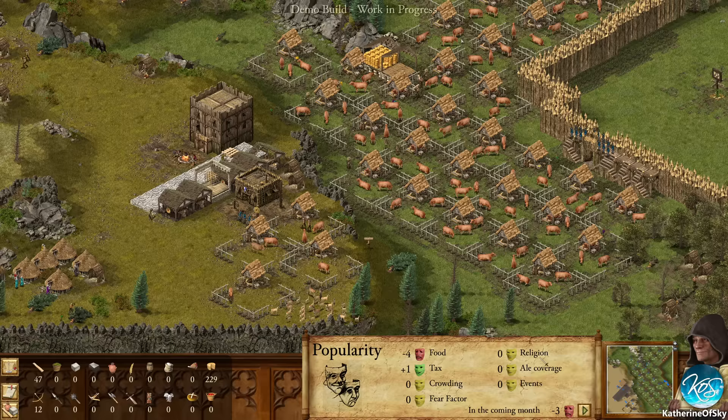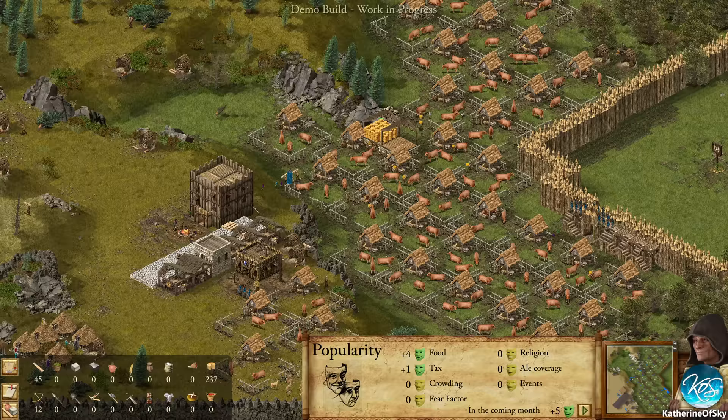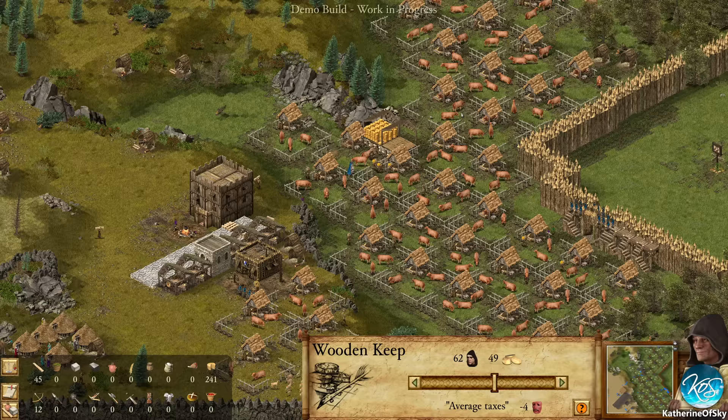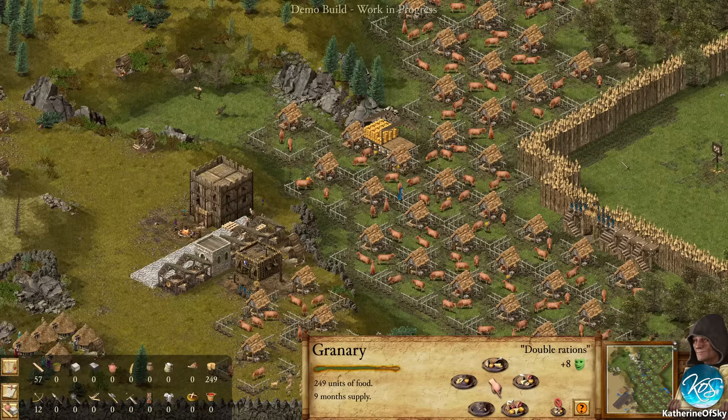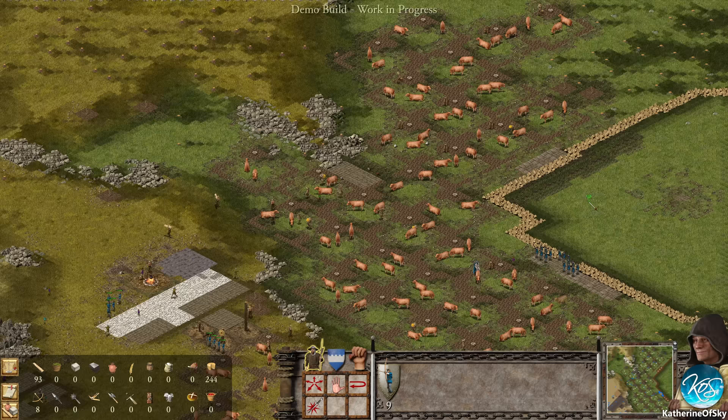Oh, we're still on the wrong food plan - that's not good. Let's go down to extra rations. We need taxes here - let's go for average taxes. We could give them a little bit more food. We have tons of food, so let's go double rations and then do minus six taxes. That seems better. Because every archer we hire costs us money as well.